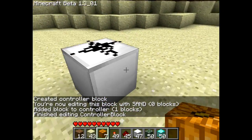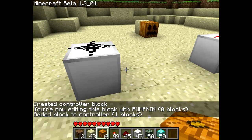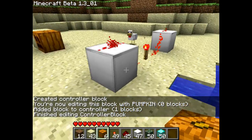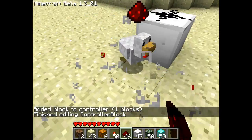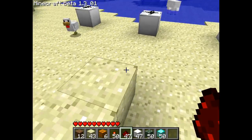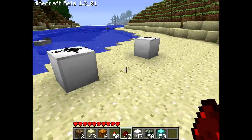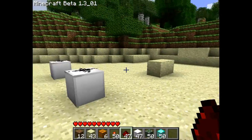And finally, we'll make one out of pumpkins. So now we have three controller blocks all controlling a single block, and whichever of the last one I disabled there would have gotten priority.